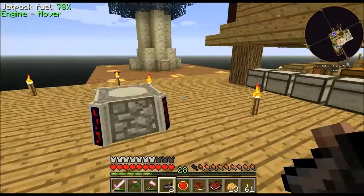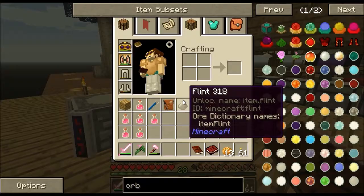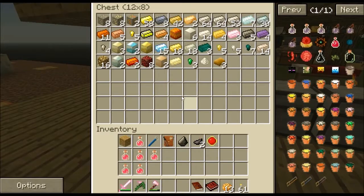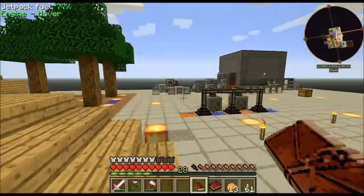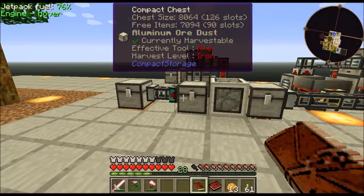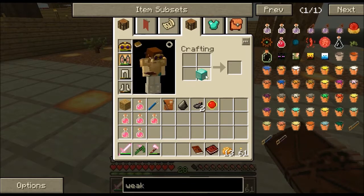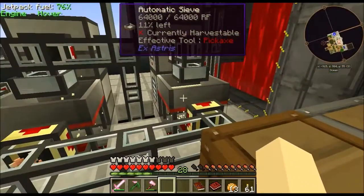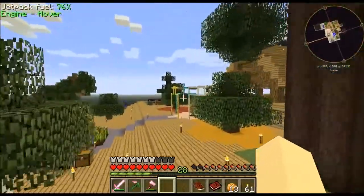I forgot to ask everyone — how is your day going? I hope everyone's having a wonderful day. Diamonds are a rare commodity here — I need to put a better fortune modifier on this bad boy so we can get some more diamonds. We need to make some more fortune ones to go on it.